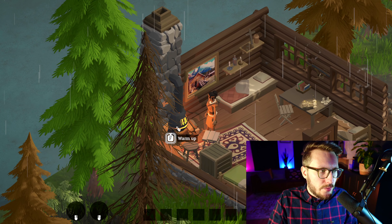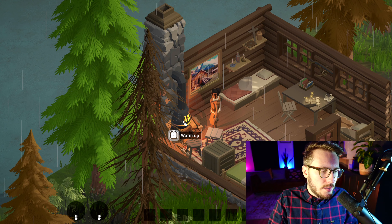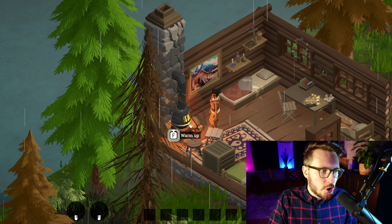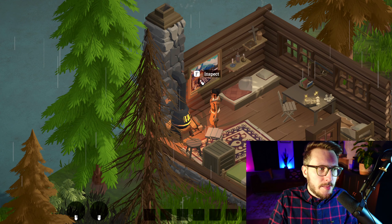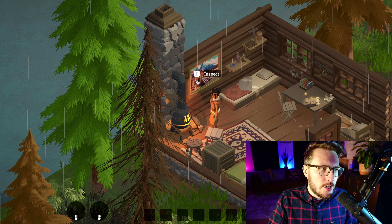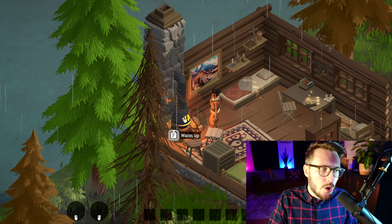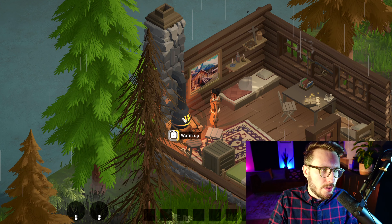We also have this oven where we can warm up, because it's a cold, rainy day outside. What we want to show here is that some interactables are just one click, while others require a hold — like this oven, which takes about two seconds to interact with.